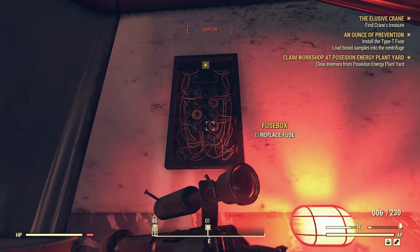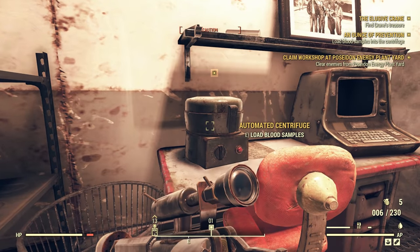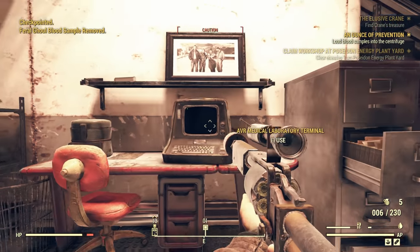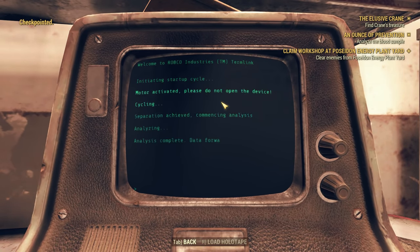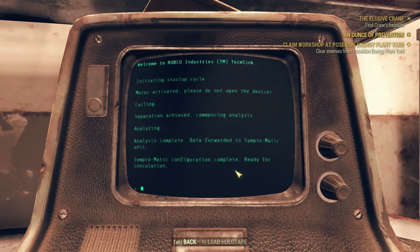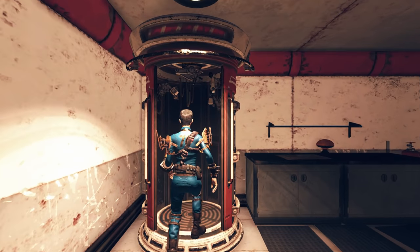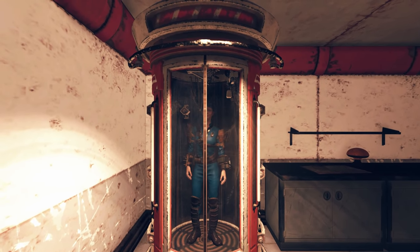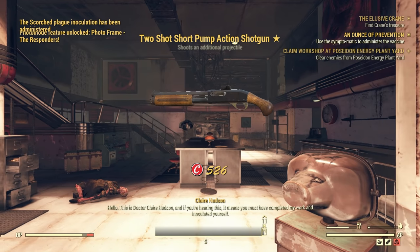We're back in AVR. Let's install the fuse into the fuse box — excellent stuff. Put the blood into the centrifuge. And then just give it a spin and we get ourself an inoculation recipe. Analyzing blood sample... separation achieved, commencing analysis, analysis complete. Data forwarded to the symptomatic unit — ready for inoculation. So now what we've got to do is jump in this machine and we can't slowly die of poisoning from the Scorch Plague anymore — we have been inoculated. I hope you lot have been looking forward to or have had your vaccines for COVID-19.